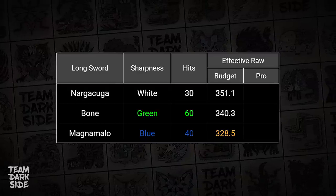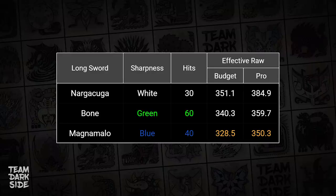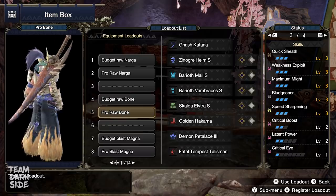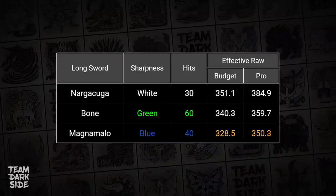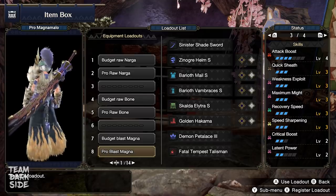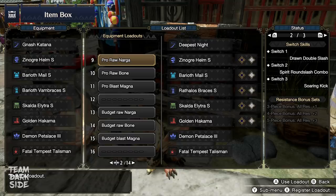Lastly, let's compare the damage output for our personal pro builds with the charms that we have. If you have this charm, then the Narga Kuga Longsword build is extremely powerful because of how strong Attack Boost Level 7 is in Rise — it reaches an effective raw of 384.9, which is 33.86 more than its budget version. The Bone LS pro build is a little bit easier to make, as you only need one level of Quick Sheath in your charm. It has more hits of its max sharpness — green with Bludgeoner — but has a lower overall effective raw of precisely 359.67, which is 6.5% less damage than the pro Narga build. The Magnamalo Longsword with 40 hits of blue gets us to 350.32 effective raw, plus its Blast explosions. For all the builds shown in this video, we use these switch skills, and we use the Demon Petalace 3 so that the Red Spiribird gives us plus 4 raw attack.